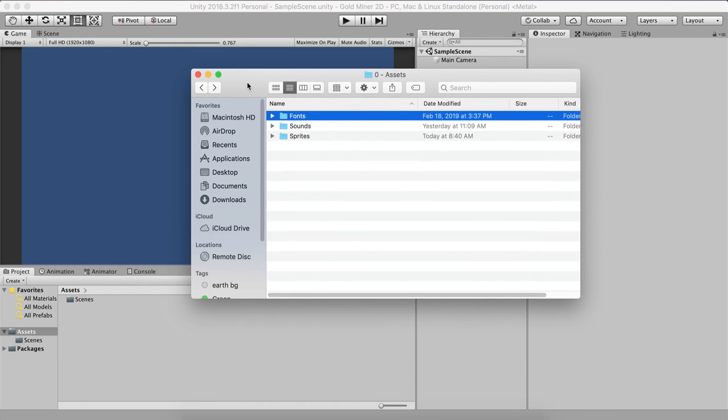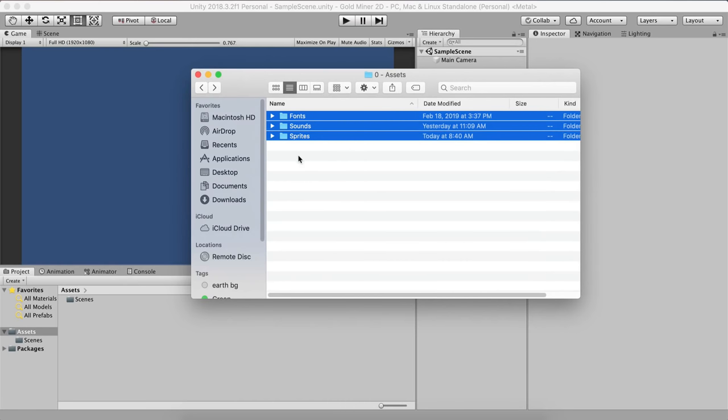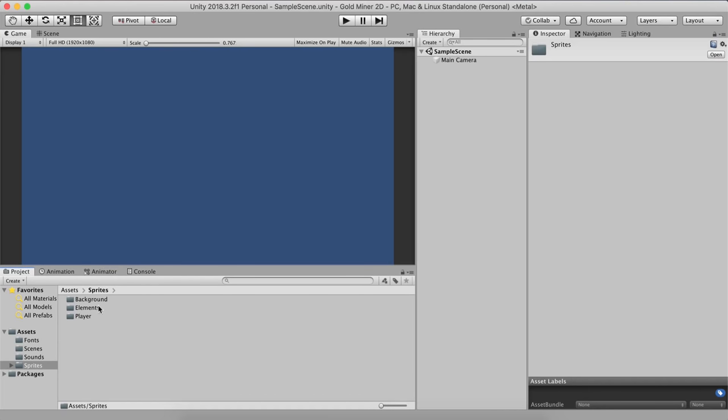This is what you have in the assets: you have the fonts, sounds, and the sprites. We're going to select all three of these and simply drag and drop them right here in our Unity editor. While we are waiting for Unity to import, the first thing we're going to do in our game is prepare the backgrounds. So we're going to go into the sprites folder — here we have the background folder — and we're going to click on that and import BG1, so simply drag and drop it.